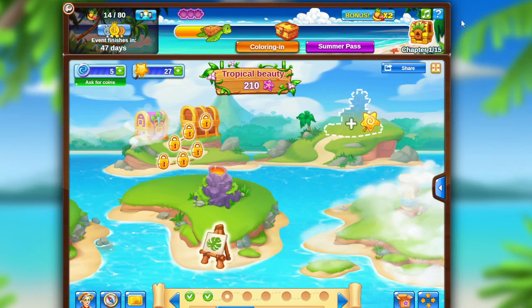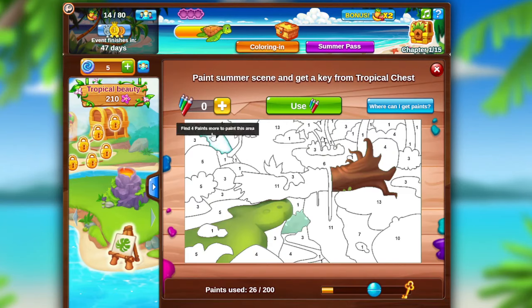You can get special items for completing the chapters at the top panel, for completing a streak, for completing a supreme quest, or you can buy them in the store or during sales.